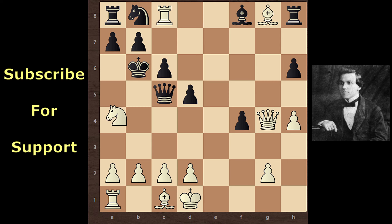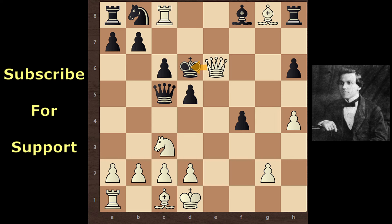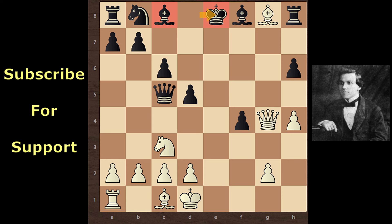If black moves his King to b6, then Ne4 comes and black would lose his Queen with a fork. And if black moves his King to d6, then checkmate Qe6 and mate. So black accepts the Rook sacrifice - King takes Rook. After moving the King, black loses support from the King on the Bishop. Paul Murphy takes the Bishop - Queen takes Bishop check. The King has only one move: King e7.